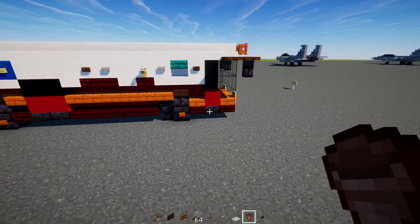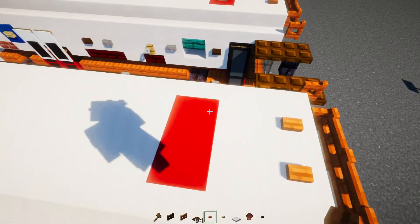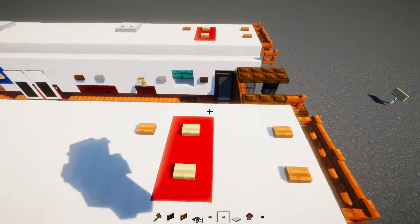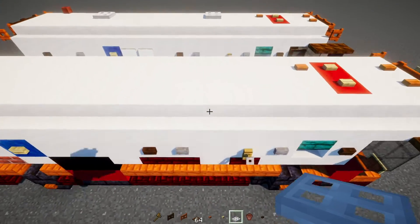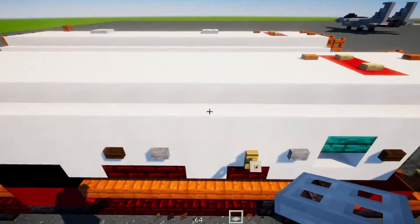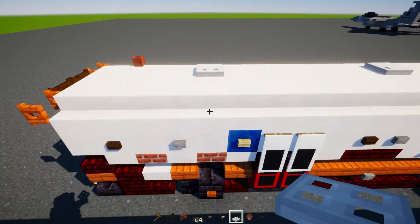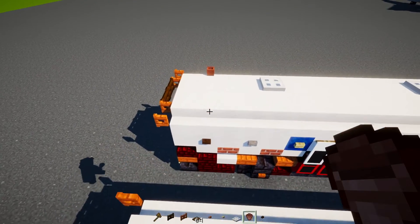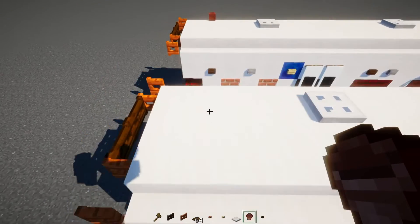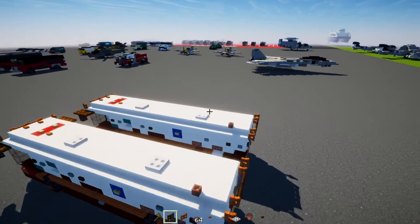Then we're going to go on the roof and add in two Acacia buttons here, another Acacia button here, two Birch buttons on top of the red. We're going to add an iron trapdoor lined up in between where this gap is, right there, just on one side. Add another one lined up with the back wheel. And then this one lines up with this button here — the flower pot, or the exhaust pipe.